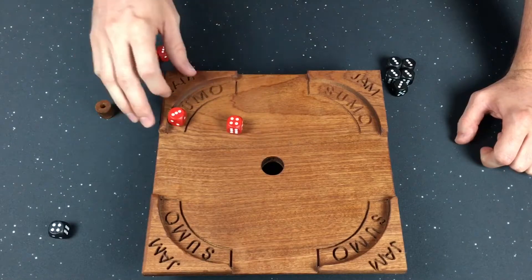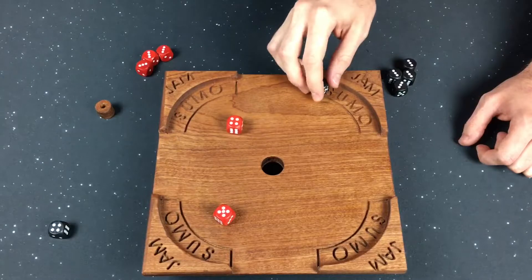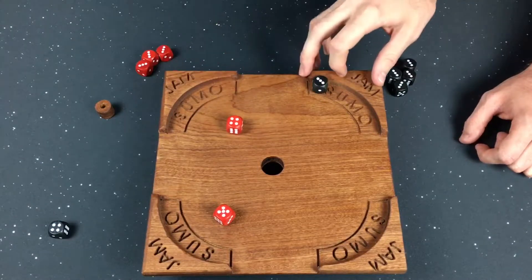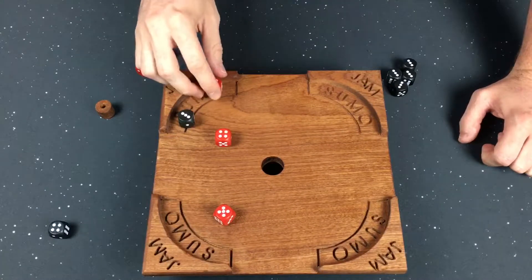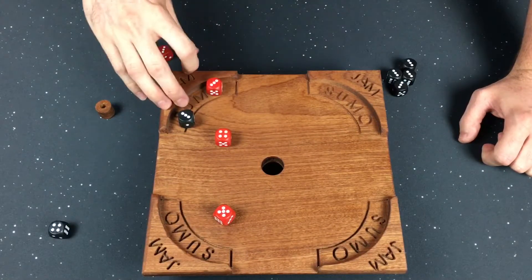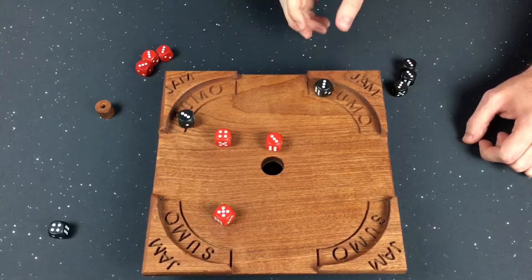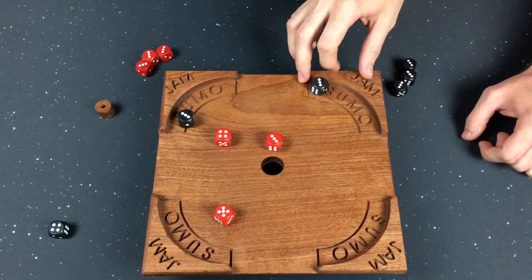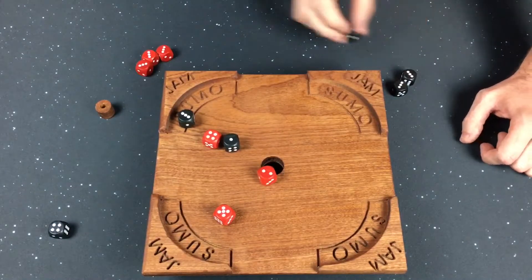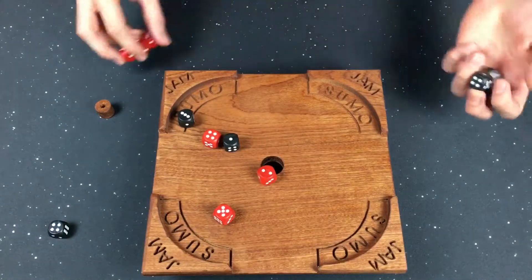The red player probably wants to keep a four on the board because it's worth a decent amount of points, then might flick another one over there for a five. The black player is trying to target red's dice and hopefully flick them off the board, which is harder to do. Likewise, the red player might try to spread out their dice so the black player has a lot to hit. The black player could also try to hit the red dice into the hole, which would remove them from the board as well. You keep doing this until everyone has flicked all six of their dice.